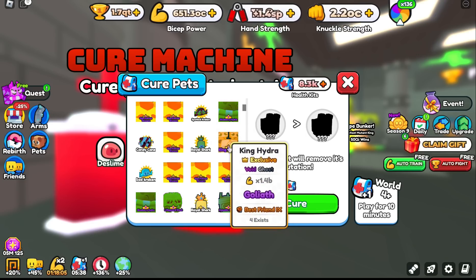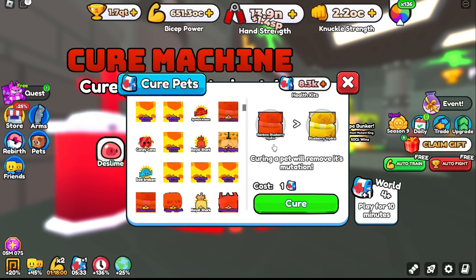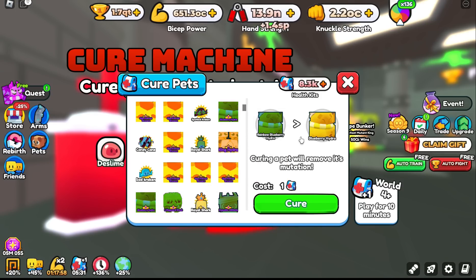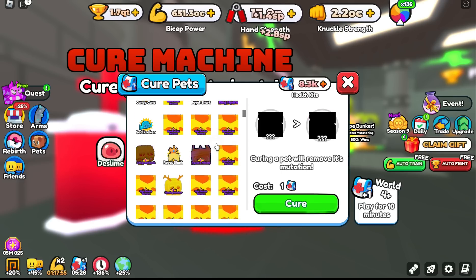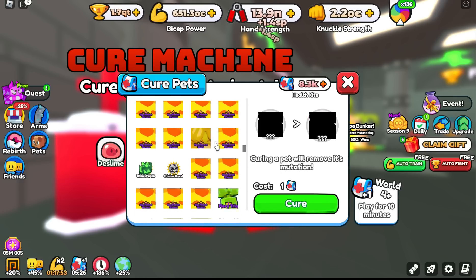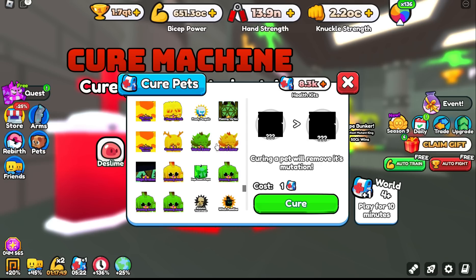Let me just not un-ghost the king hydra — it would be smart to lock that, but I think I'll be alright. Let's turn this rainbow into a regular. Let's cure him. Let's find the other blueberry hydra. If you've looked into the updates, you will see this flaming vortex.